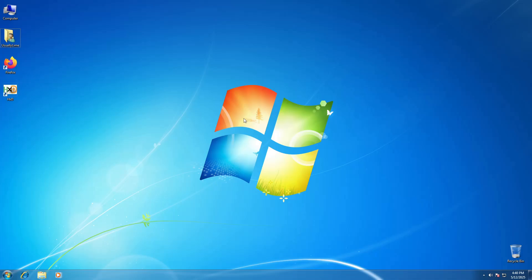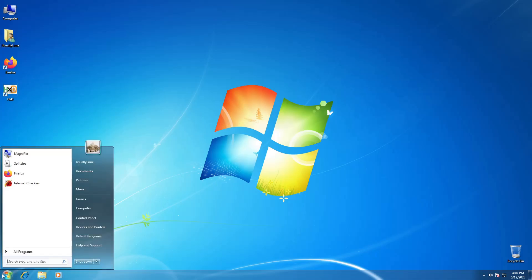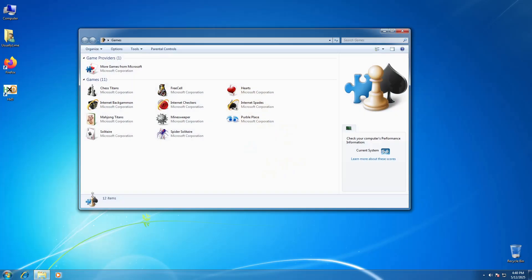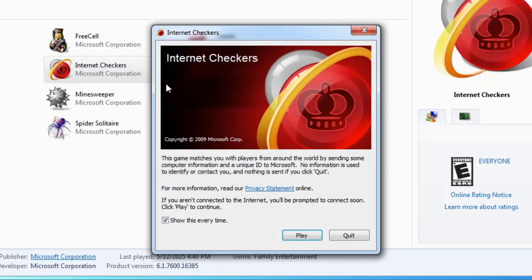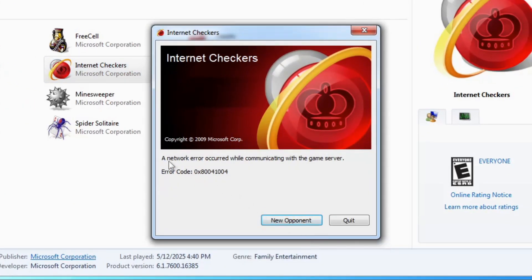If you have used Windows 7 in the past, you have likely come across the games that come with the system. You have also likely had fond memories playing many of them. In that case, you are probably aware that the servers for the internet games — namely Internet Backgammon, Internet Checkers, and Internet Spades — have shut down long ago. On January 22nd, 2020, Microsoft pulled the plug on those servers, unfortunately rendering those games unplayable.